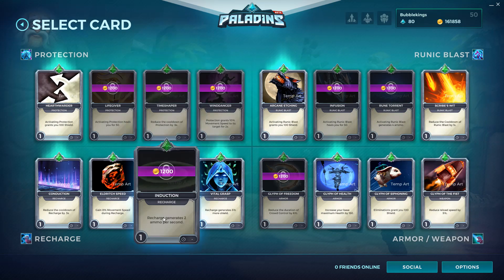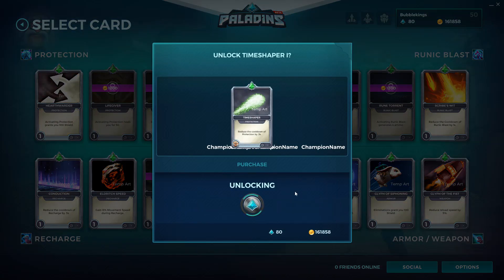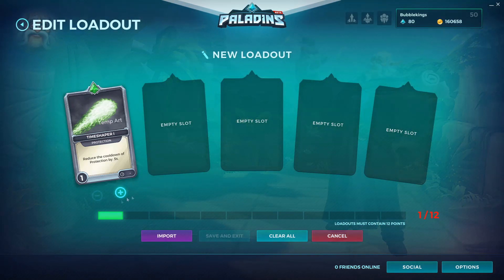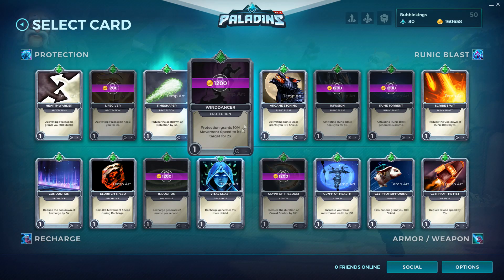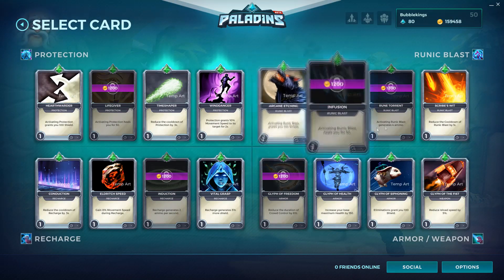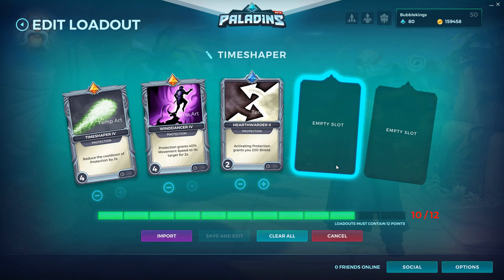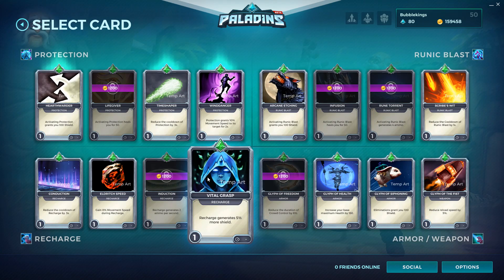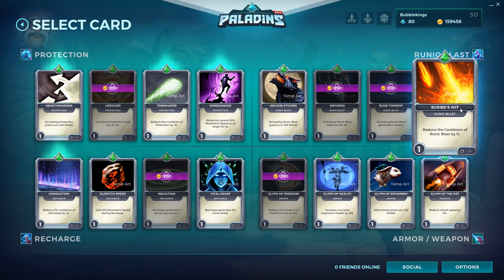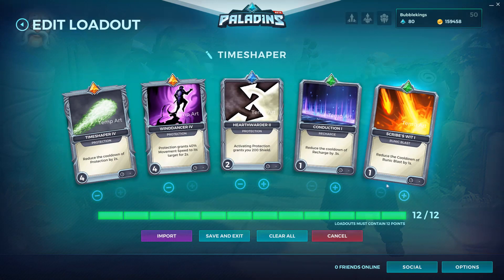Some generic cooldown reduction would be nice. We can reduce the cooldown of Projection by two seconds. And giving the target 40% movement speed would be really nice — that could be a good idea. We get this, and then we might just get some generic cooldown reduction. Runic Blast can go on a 4-second cooldown reduction card, which would reduce it to 10 seconds. I still think that's too long a cooldown to build around.